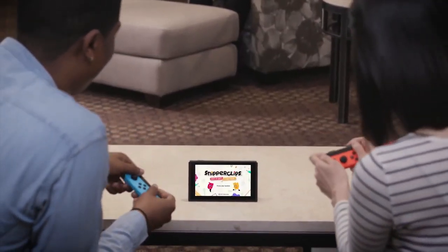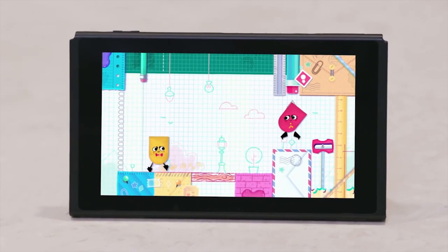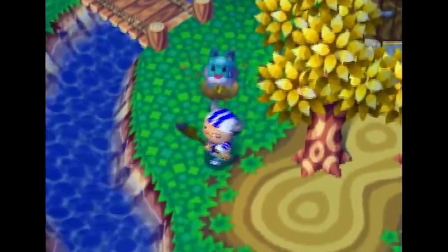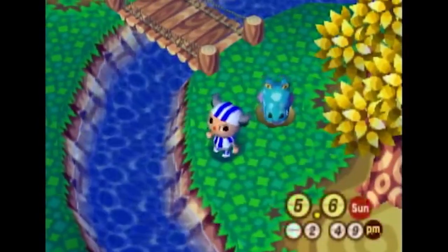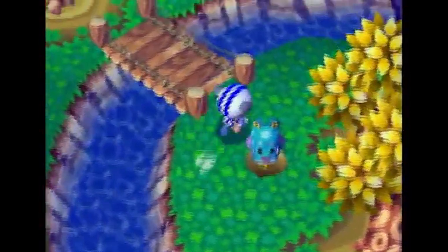The Nintendo Switch has really been pushing multiplayer, what with the two controllers in one gimmick. So I think it's finally about time Animal Crossing added split-screen co-op. Or — they should finally add the ability for axes to actually kill other players. If Animal Crossing wants to keep up in this modern world, they gotta go for that hard M rating.